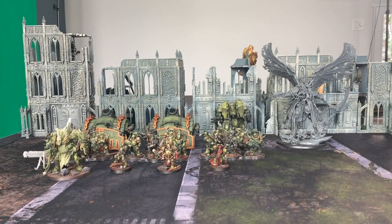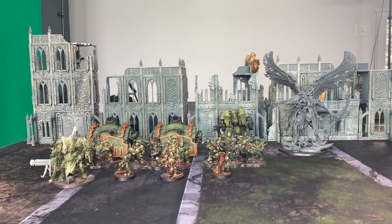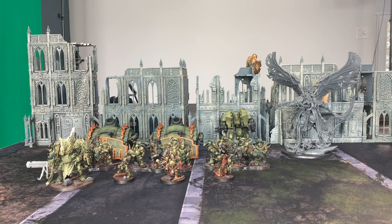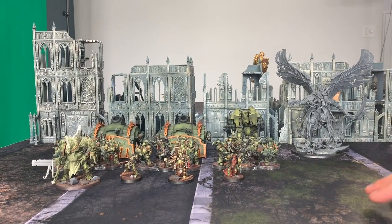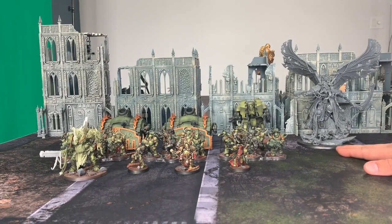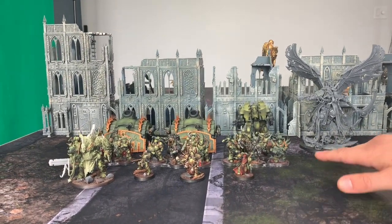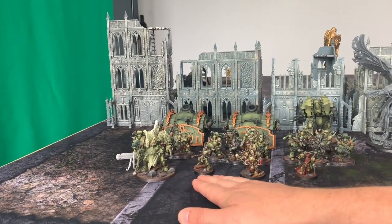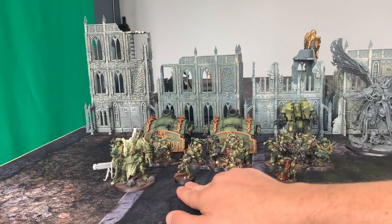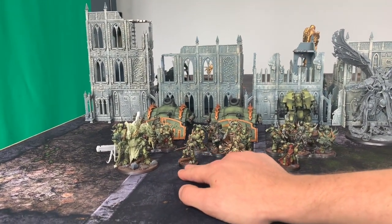Hey guys, this is my 1750 point Death Guard army for our game today. I was going to say 2,000, but I don't have that in my list. So we have a battalion detachment, a super heavy detachment, and an auxiliary detachment. We have a Demon Prince of Nurgle, a Chaos Lord with a power sword that's been upgraded into the Plaguebringer sword.